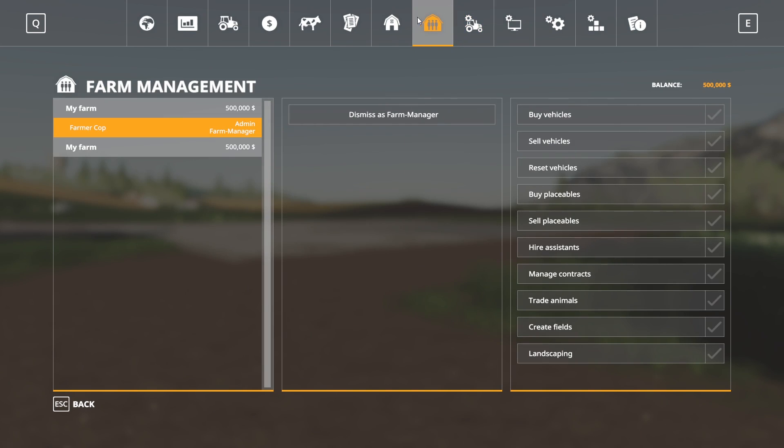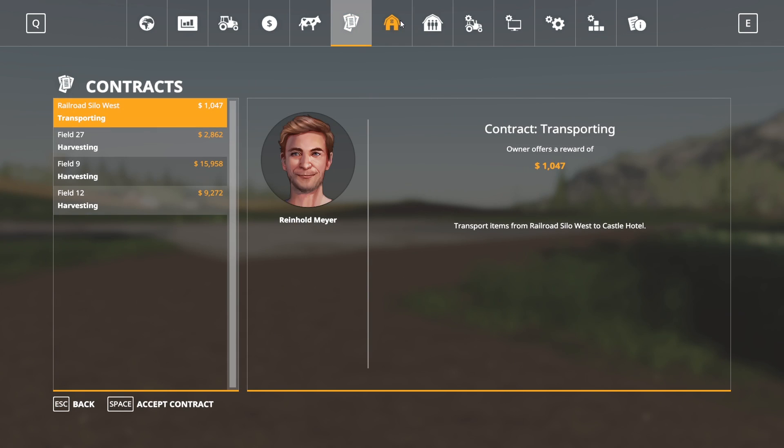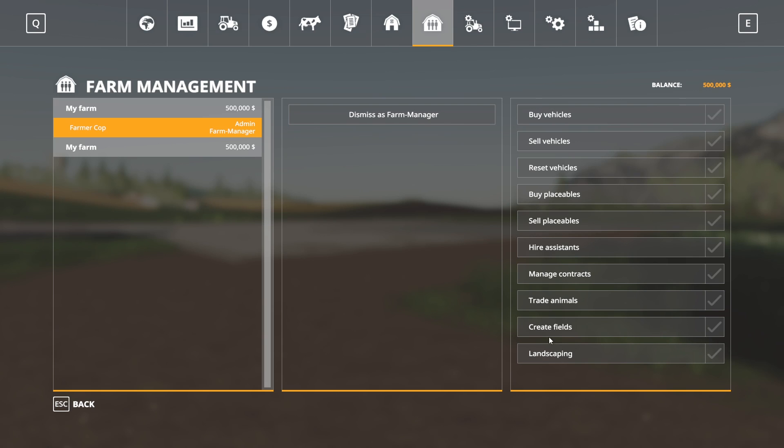In multiplayer I'm a farm manager and the server admin — the admin option only shows for the person running the server. Normally when you have people on your farm you can make them farm manager, giving them access to everything, or you can select specific permissions: buy vehicles, sell vehicles, buy/sell placeables, reset vehicles, hire workers, manage contracts, trade animals, create fields, and landscaping. You can also give people on other farms permission to do things on your farm.